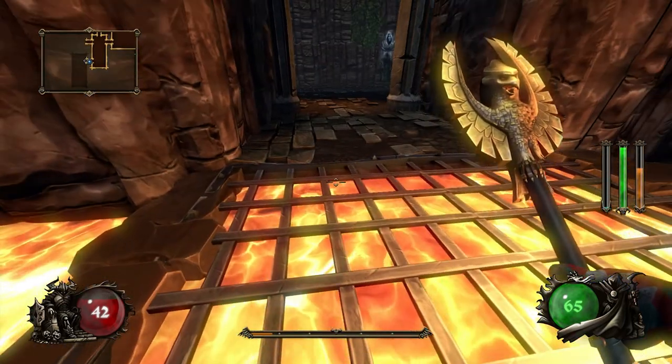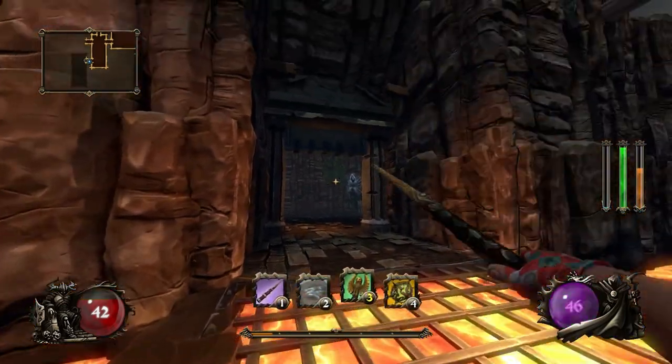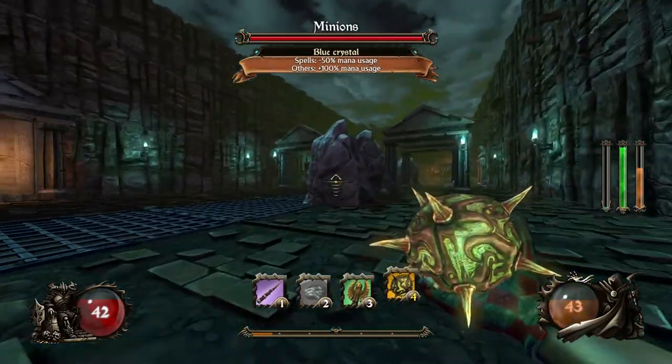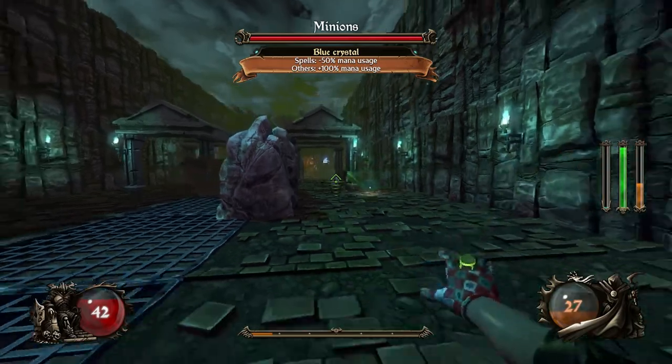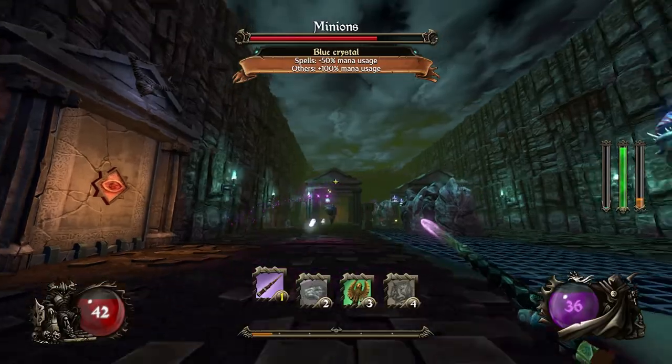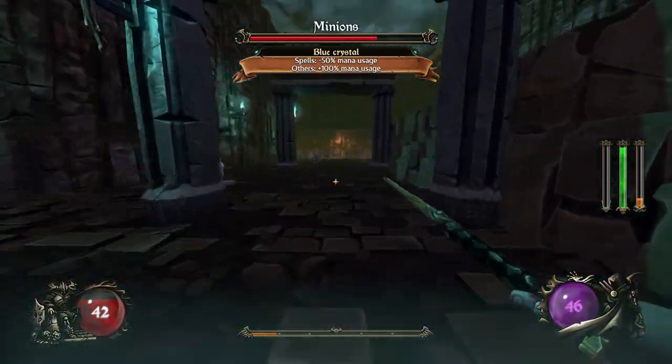The perk I got — reduced mana for alternate attacks — and alternate attacks are right-click spells or the right-click versions. It's a cool little room. Oh kobolds, ulmar fish. We haven't seen too many ulmar fish so far.